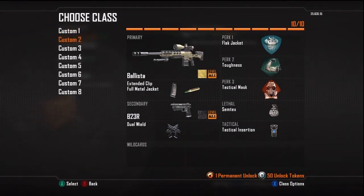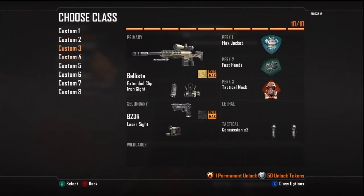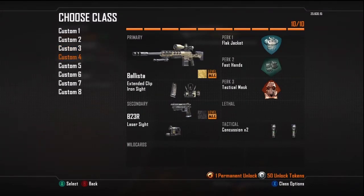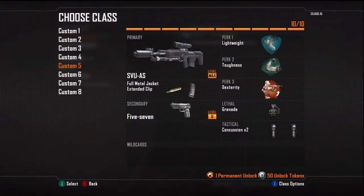Custom slot 3 is the same setup but with the XPR. Custom slot 4 has some changes — we got the Iron Side and the Ballista with the laser sight on the pistol, no lethal, and instead of tactical insertions we have concussions.